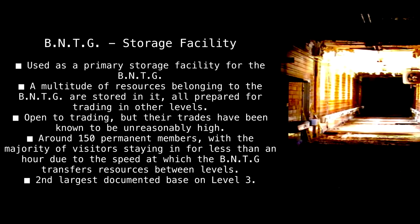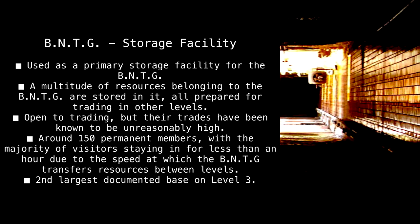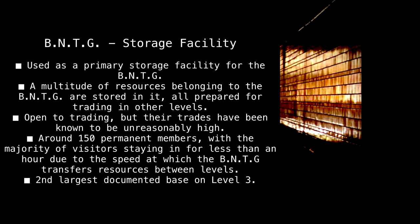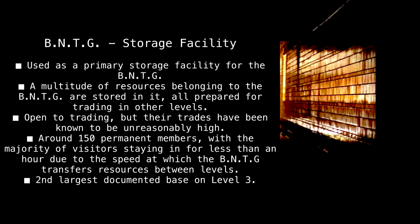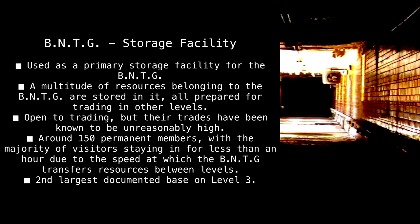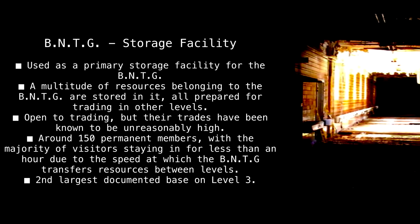BNTG Storage Facility — Used as a primary storage facility for the BNTG. A multitude of resources belonging to the BNTG are stored in it, all prepared for trading in other levels. Open to trading, but their trades have been known to be unreasonably high. Around 150 permanent members, with the majority of visitors staying for less than an hour due to the speed at which the BNTG transfers resources between levels. Second largest documented base on Level 3.